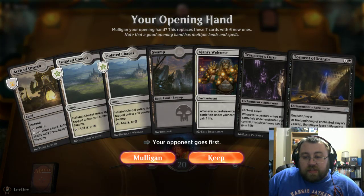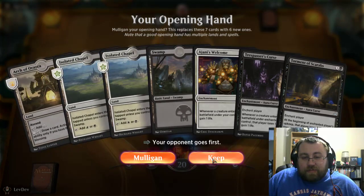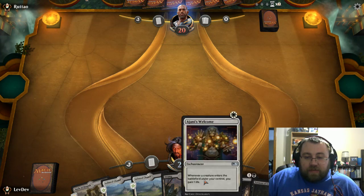Yeah, we've got Torment of Scarabs — so that's good. This is just kind of perfect. Ajani's Welcome is kind of muted, but it's still an iteration on the deck. It kind of synergizes with Leonon Wardleader, so that's the main reason why I put this in as a two-of, if I recall correctly.